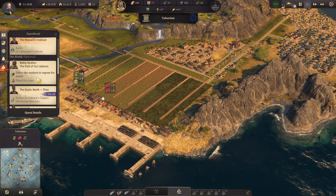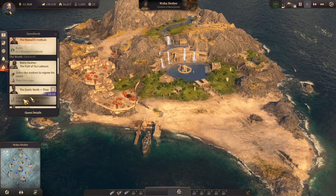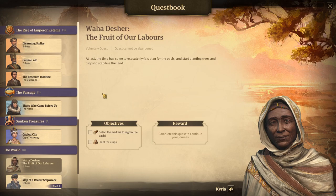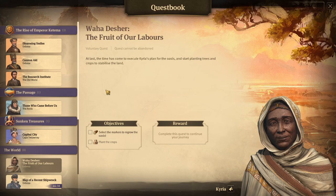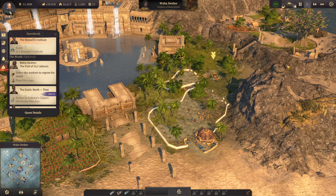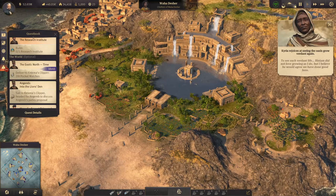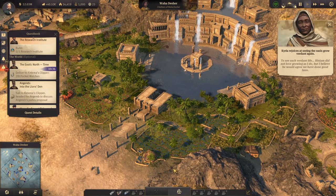So essentially where we're at right now is with Wahidesha, the fruit of our labors. We'll go back to Wahidesha and focus here for a while. We've got 11 minutes to deliver 20 pocket watches — that's just a side quest with Katima, and that ship is on its way. So the time has come to execute Kiria's plan for the oasis and start planting trees and crops to stabilize the land. We plant hibiscus seeds — so we have a little hibiscus farm — then indigo, and then flax. Flax is actually something I don't think we have.